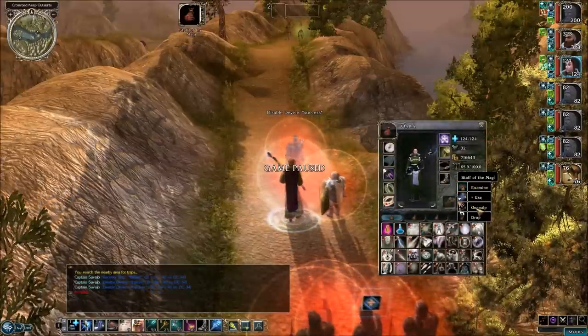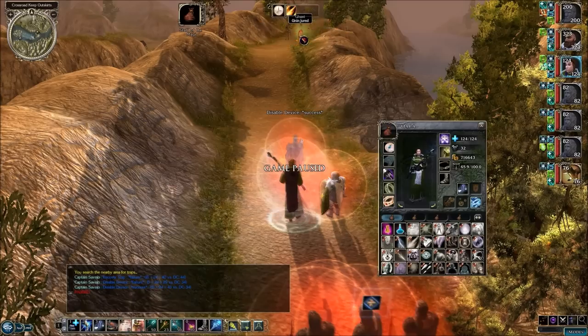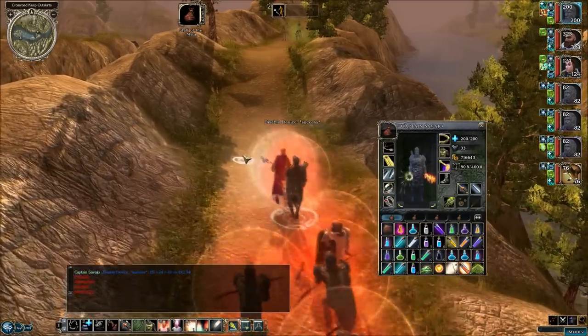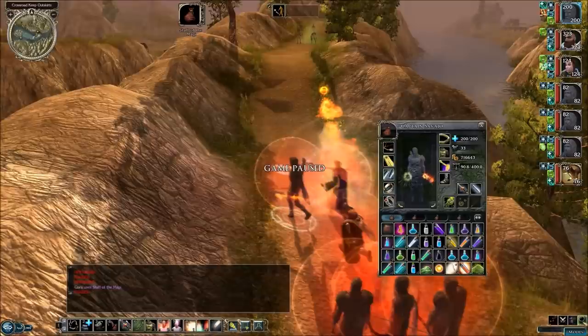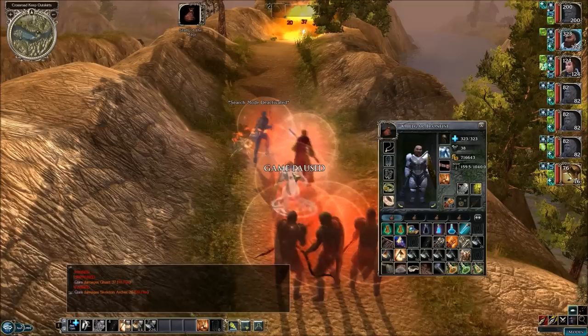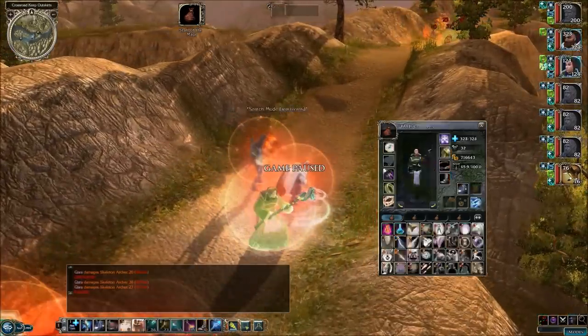Looks like we've got some more undead up there. Let's use this Staff of the Magi — one of the best items in the entire game, I feel. Let's get out of search mode. It was even in Baldur's Gate too. If any of you played that, you'll remember this item — it's slightly different, but similar.